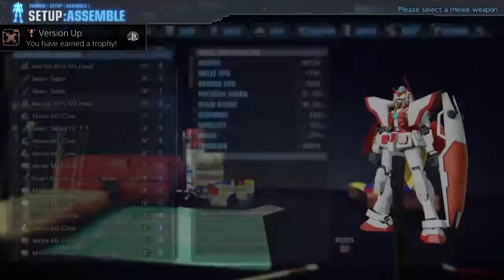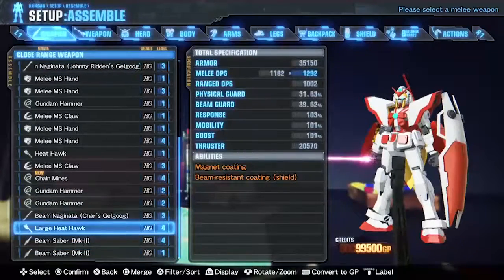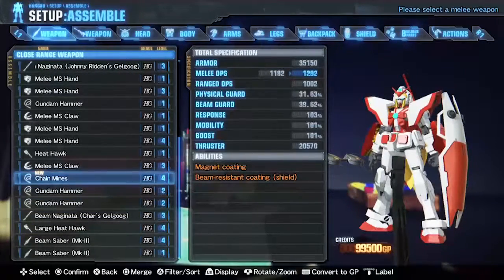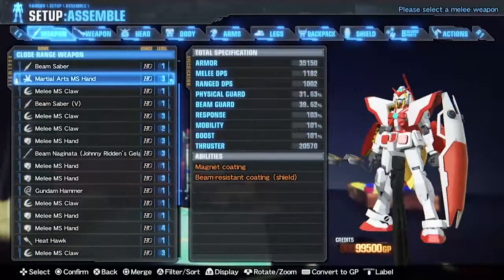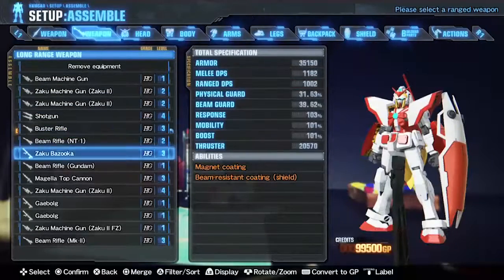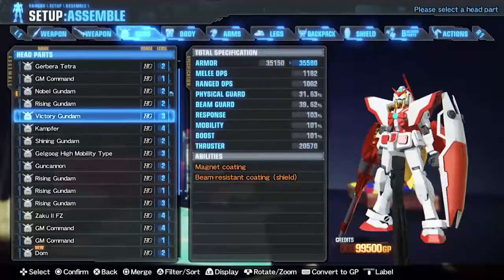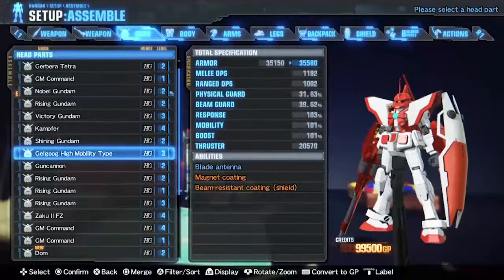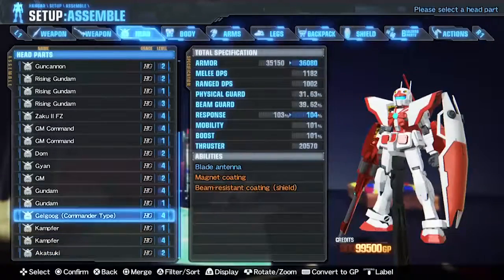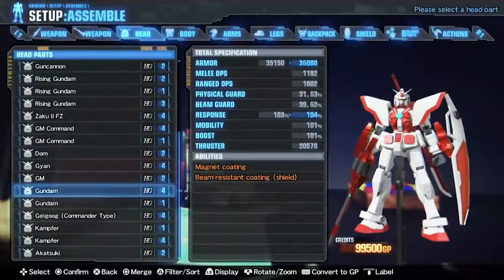Let's do a major revamp to our unit, because we have the large heat hawk, chain mines — wow. I had the bustle rifle equipped the entire time and I didn't even bother using it once. Oh, that's strange — a Shining Gundam head.